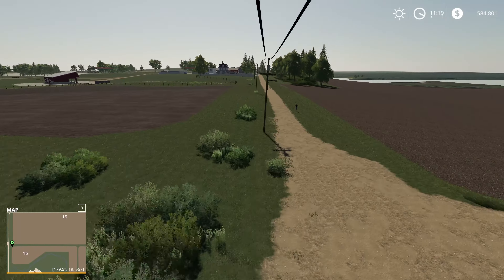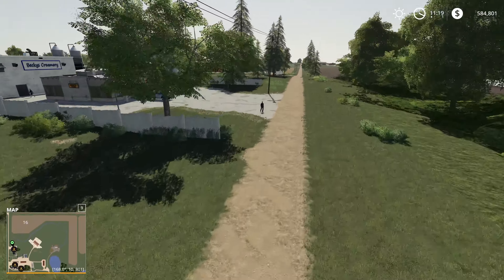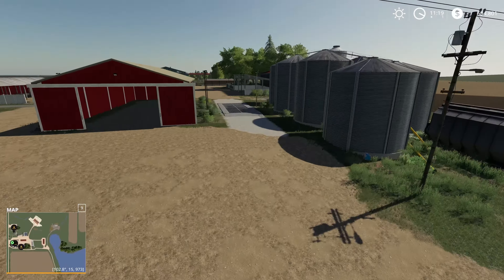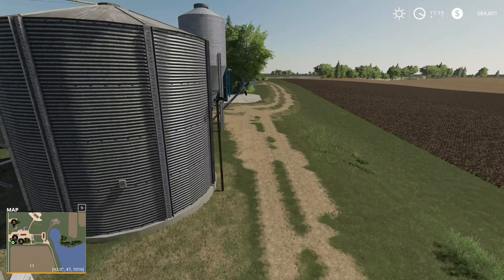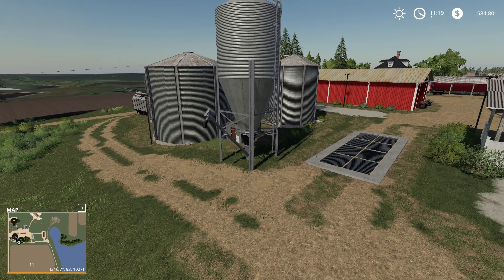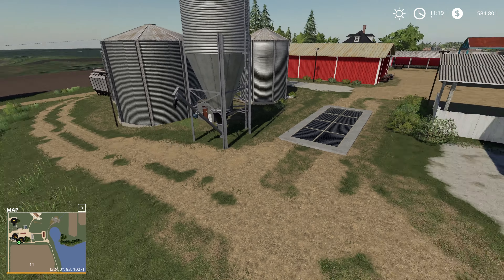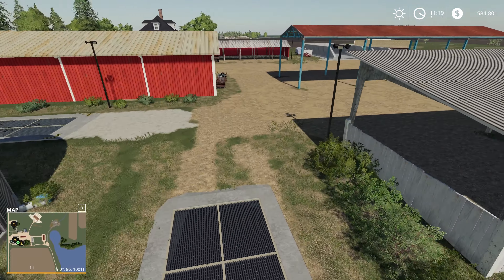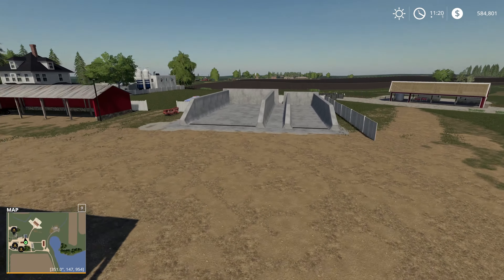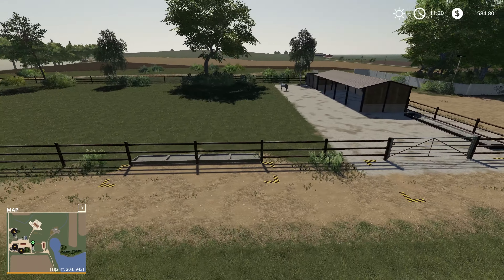Continuing south from the sawmill area, we come up to the last major section of the map. This is where we have our animal farms as well as Becky's Creamery, which is one of the sell points. This is also the other grain sell point right here, and you have the bale sell points over here on the side. If I'm not mistaken, this also acts as additional storage — you're able to dump some grain in here and get it back out of this single bin on the side, so you're able to store some grain as necessary for feeding your animals. There's a fair amount of sheds and a good silage pit area here for making silage.